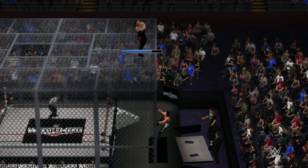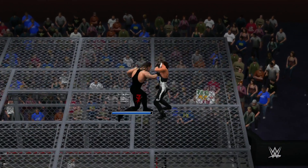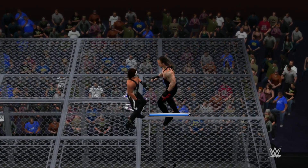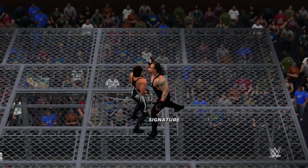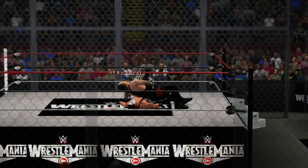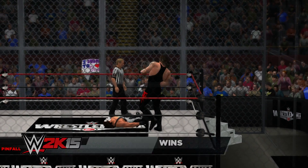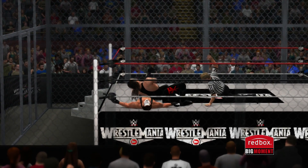The Undertaker says this match is over — but Sting is crawling back up to the top! Sting wants more — this is WrestleMania 31 baby! Sting with the reversal on top of the cell — a DDT! Undertaker picks him up for the choke slam — will he send him through the cell? Choke slam through the Hell in a Cell! Going for the pin — one, two, three! The Undertaker wins two out of three falls via choke slam from hell through the Hell in a Cell — what a match!